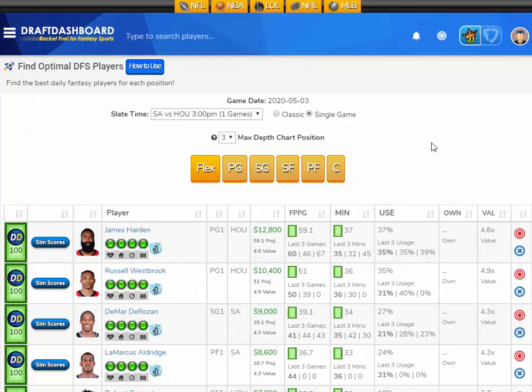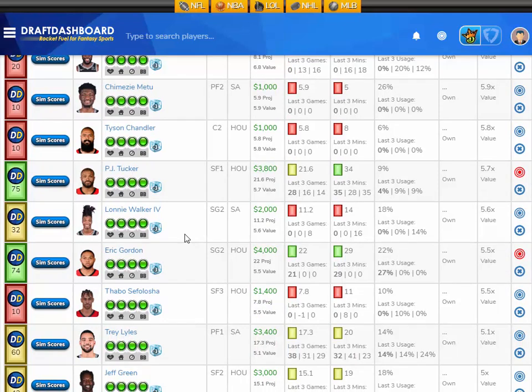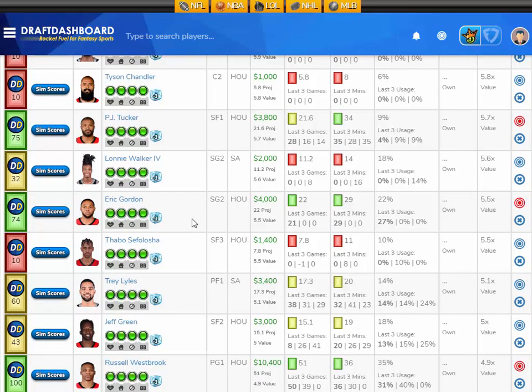Let's take a look at this DraftKings showdown between the San Antonio Spurs and the Houston Rockets. Starting with the top value plays: PJ Tucker is projected at 21.6 fantasy points tonight, that's 5.7 times value at a $3,800 DraftKings salary. His sim scores show a 31% chance to score 15 fantasy points or less, a 48% chance to score 15 to 30, a 19% chance to score 30 to 45, and a 2% chance to score 45 to 60 — giving him a 21% chance to score 30 or more and crush value. I like PJ Tucker here.